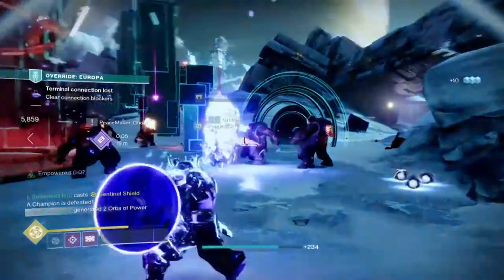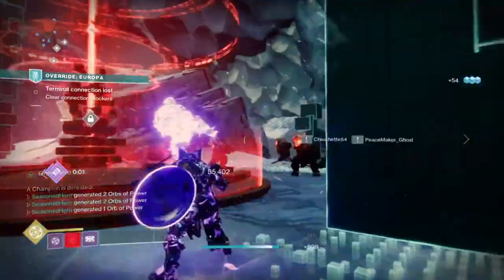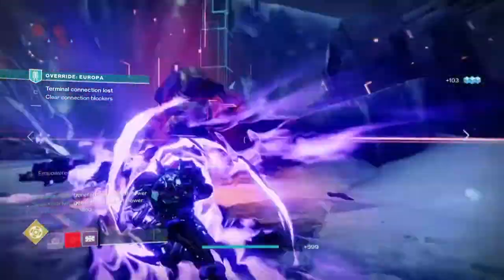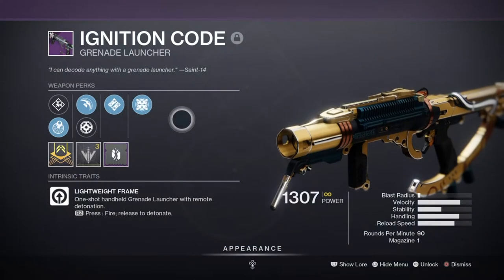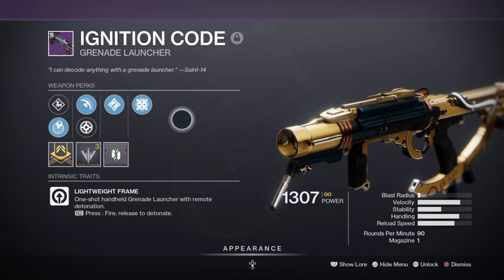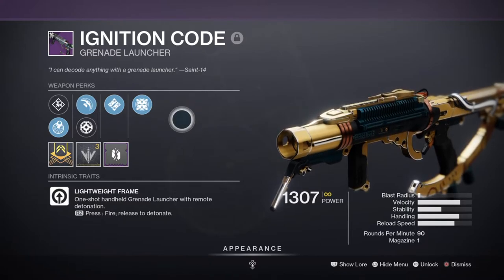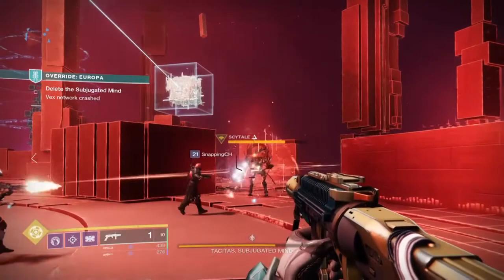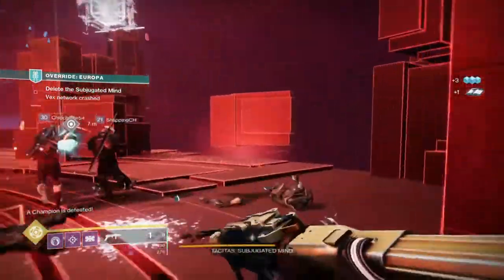For weapons, our main priority is Effigy which will be doing all the work throughout. I decided to accommodate this setup by adding in weapons that fit the theme of explosions in one way or another. A prime example of this is using the Ignition Code with Blinding Grenade, Ambitious Assassin and Danger Zone, which will all help with stopping enemy movement and allow my secondary to net easy kills. Although the weapon lacks the ability to be used as a Void weapon so it can gain the effects of the mod being used, it still offers quite a lot of usage outside of what my secondary can't do.